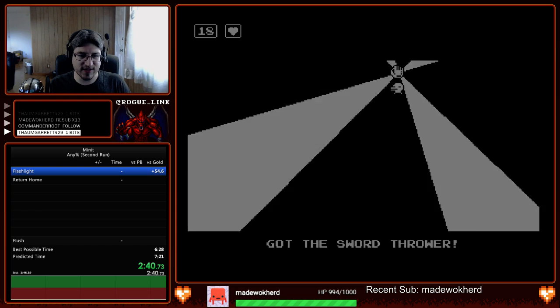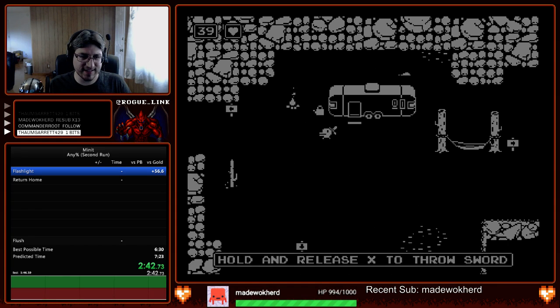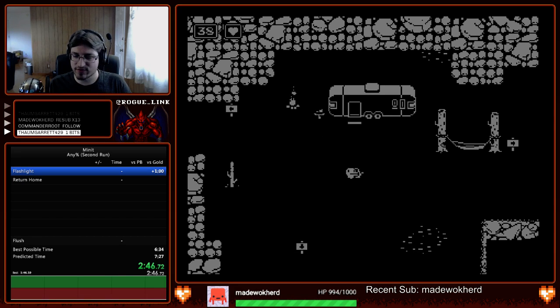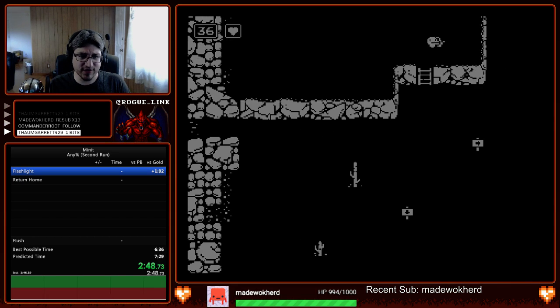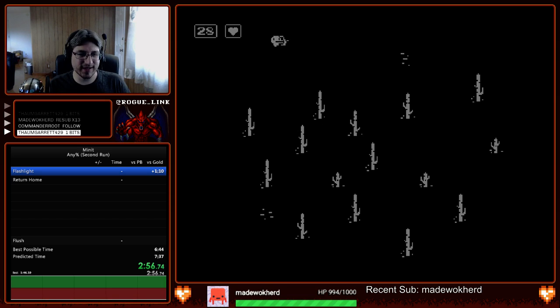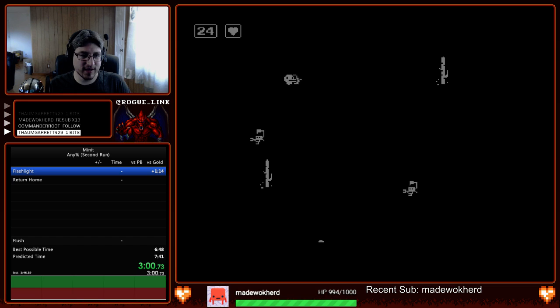There we go — a little slow but took it safe, and that gets us the sword thrower. Not sure if I have enough time — this next room is pretty tight. The sword thrower is basically what you'd imagine: we're going to use it to throw our sword and take a shortcut that gets us a very important item for this category.